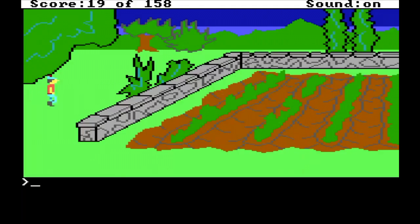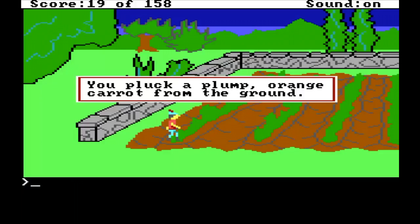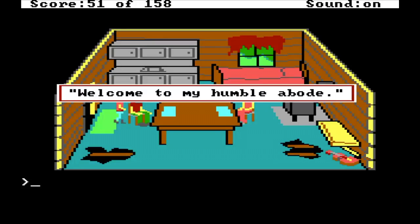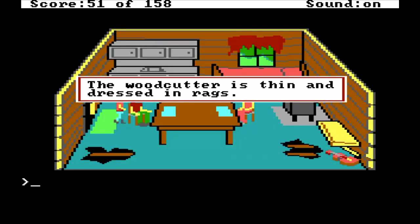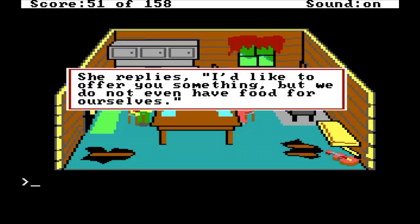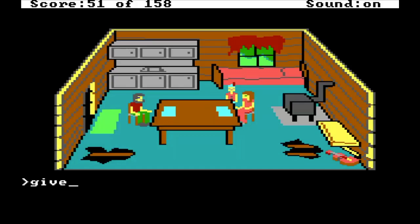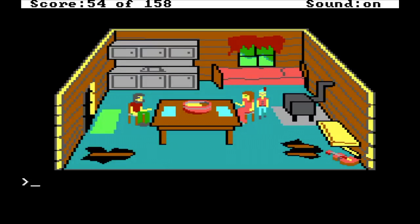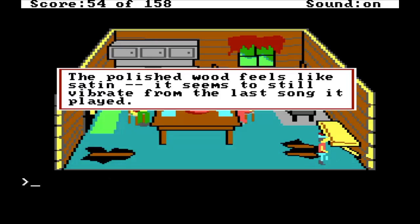In King's Quest I: Quest for the Crown, the young knight Sir Graham is sent by the dying King Edward on a quest to destroy the wicked witch Dahlia and find three treasures in order to become the new king. All in all, there were eight King's Quests in the whole series — parts 1 and 2 were my favourites. King's Quest was pivotal because this was the very beginning of the AGI games and the very beginning of the colourful adventure games that spawned a whole generation of Sierra Online titles such as Space Quest, Quest for Glory, Police Quest, and of course Leisure Suit Larry. If you haven't played King's Quest, do it — and do it now.